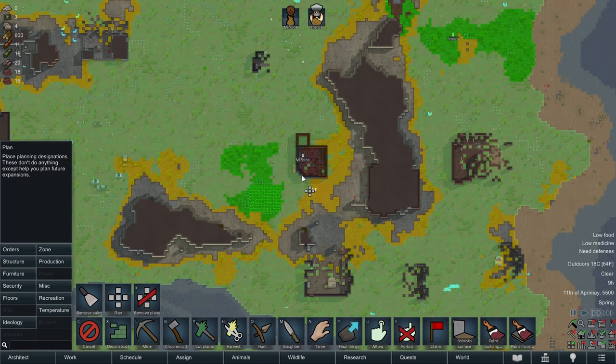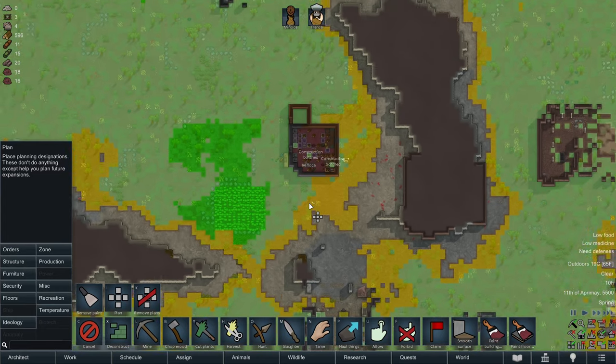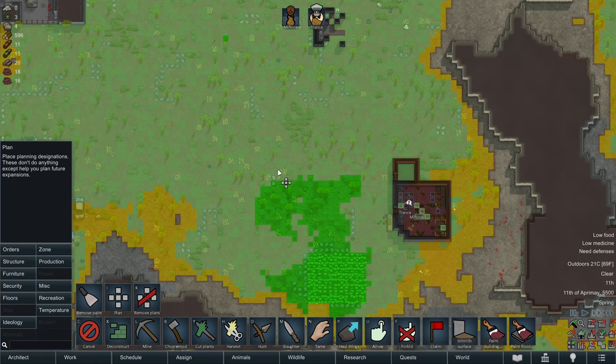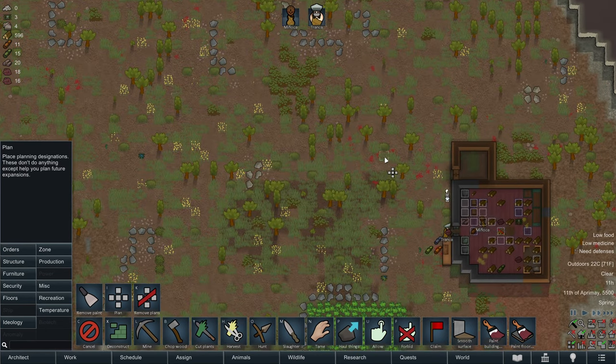Next to the pantry and kitchen, we also want to have a nearby dining room where our pawns can go to eat their meals. I think they get a decent mood bonus for eating in a nice, impressive dining room. With that all being said, I think it would make sense to put their lodgings up here for the time being, and we're just starting out so we're going to keep these lodgings pretty modest.